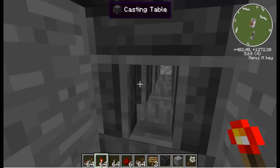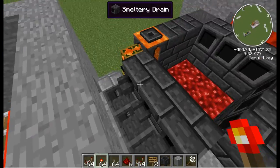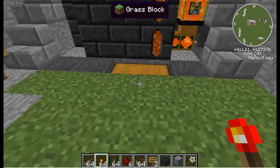Now underneath this I've put hoppers. So once they start pouring, it'll go straight into here and then the hoppers will pull it out and it'll suck it all the way over here into this chest.